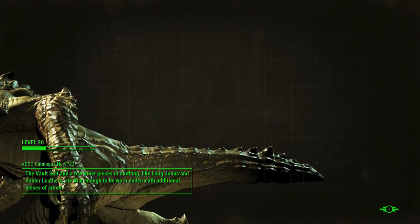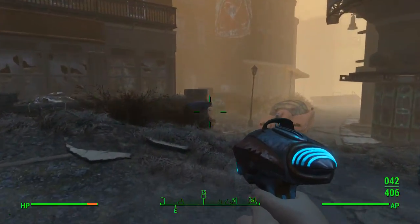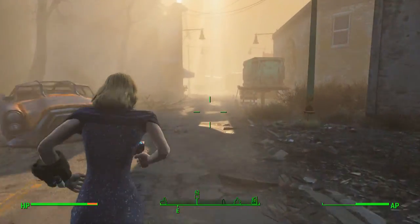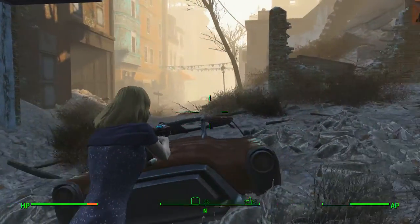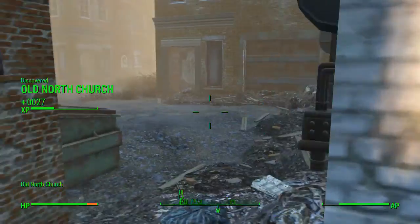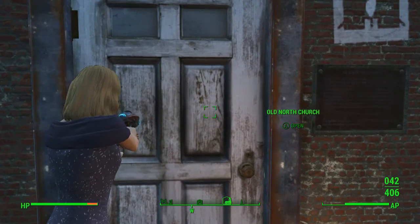The vault suit and a few other pieces of clothing like long johns and leather are thin enough to be worn underneath additional pieces of armor. Okay, it's over here. Where is the church? I'm like 99% sure it's over here. I don't even remember how I found this the initial time. Oh my gosh the disc lag. Wait - Old North Church! I found the old north church. Where the heck is the actual entrance? Ah, here we go - yep, I was right. Here's the Railroad. Heading to Old North Church.